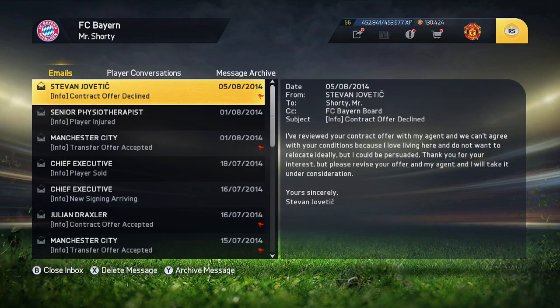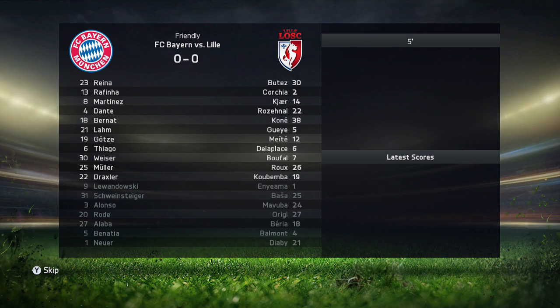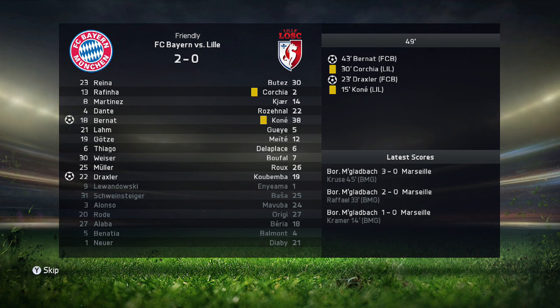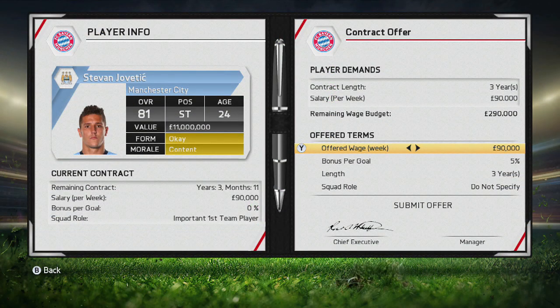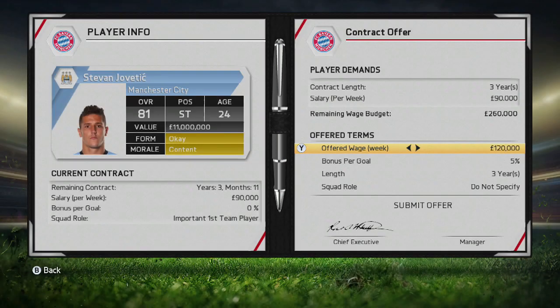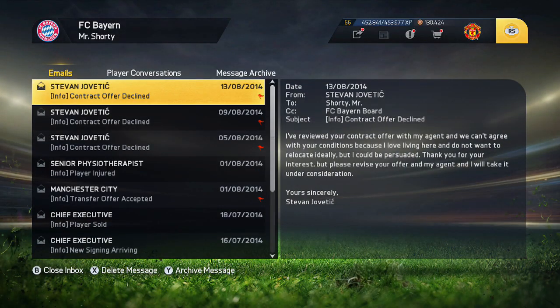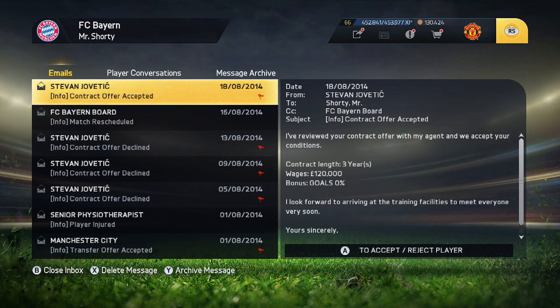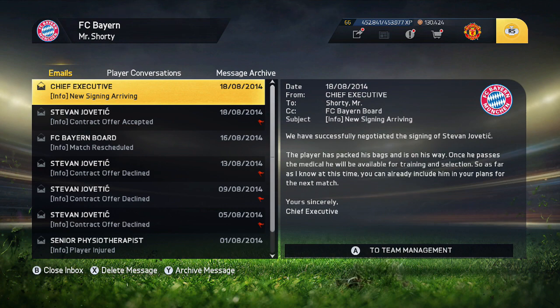In the third and final friendly against Lille, Draxler scores in the 23rd minute and Bernat also gets a goal. We pick up a 3-0 win, sweeping all three friendly games. Jovetic keeps declining contracts, but after another offer he finally accepts at 120,000 per week as an important first team player. Stefan Jovetic, welcome to Bayern Munich.